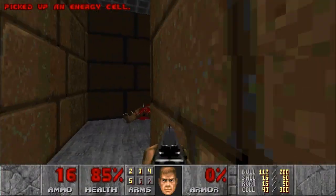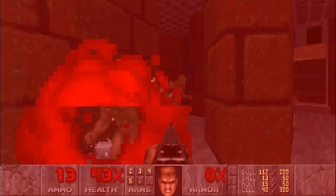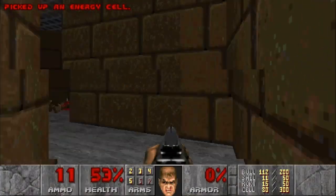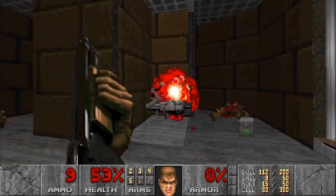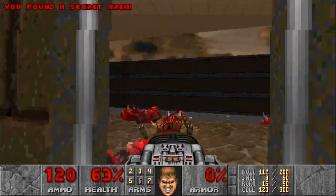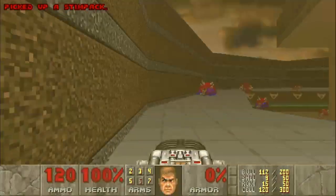Notice we're getting cells, so it means we're either going to get the plasma rifle or the BFG. There are lights in this section — open it up and it is the BFG they're giving us. Sounds like a good thing, but with ammo being a problem, it's not as good as it sounds.